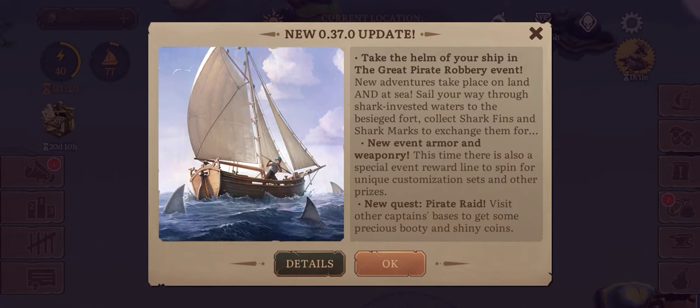Take the helm of your ship in the Great Parrot Robbery event. New adventures take place on land and at sea. Sail your way through shark-infested waters to the besieged fort. Collect shark fins and shark marks to exchange them for new event armor and weaponry.